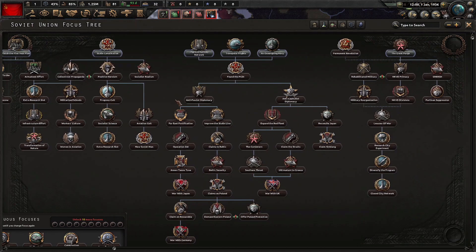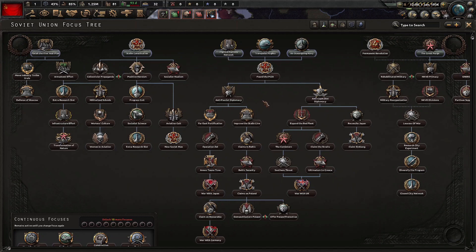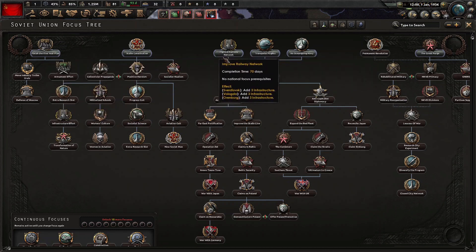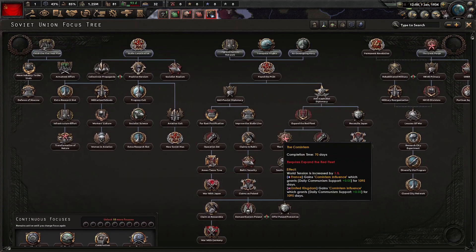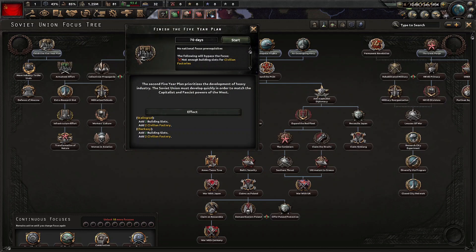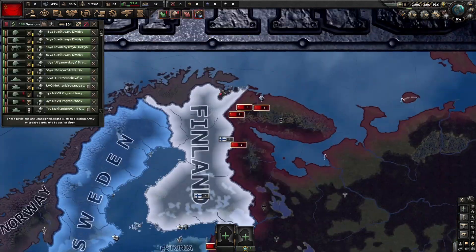For our first national focus, we're not going to do the Great Purge like you might usually do. We probably want to wait as long as we can — which is about mid to late 1938 — to make sure we don't get a civil war. So I think we'll start by finishing the five-year plan and getting those industrial bonuses, then moving up to the Stalin Constitution and getting some political power down this tree. Then we can move down to the PCDI, which gives us some interesting political focuses to annex Baltic nations and whatnot. And then we'll probably move over to the Great Purge around 1938, beginning of 1939.